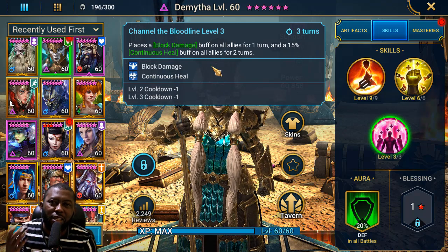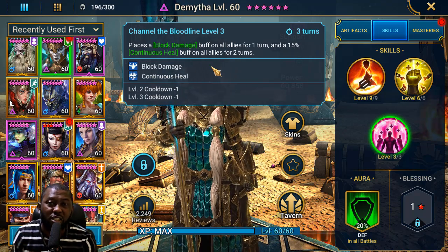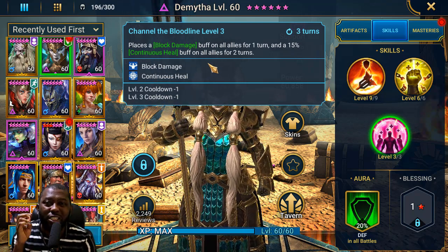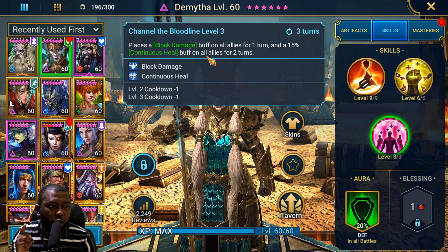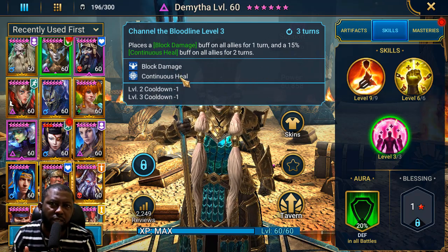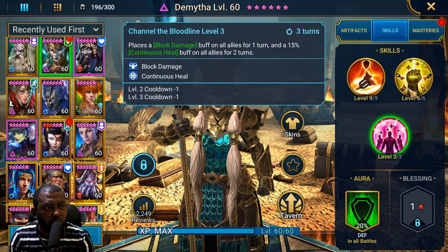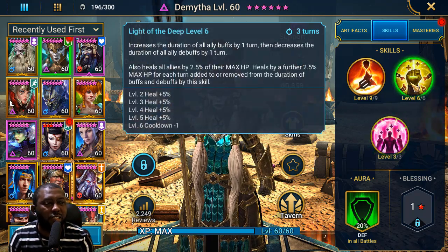Some people say put her in a Relentless set to make her use this skill more often, but I say just give her a normal speed set — any set that gets high speed and lets her survive longer is what you need on this champion. We'll talk about her artifacts later, but that's the skill that makes her so good.